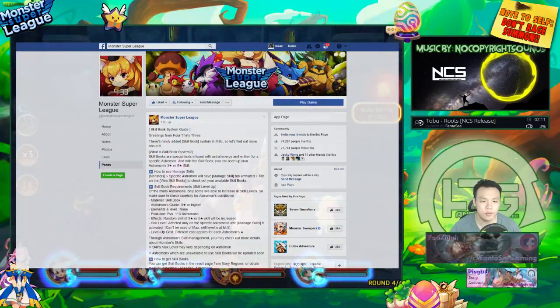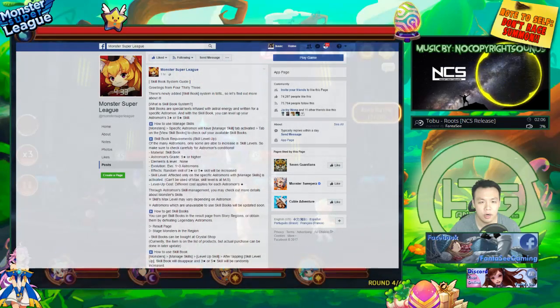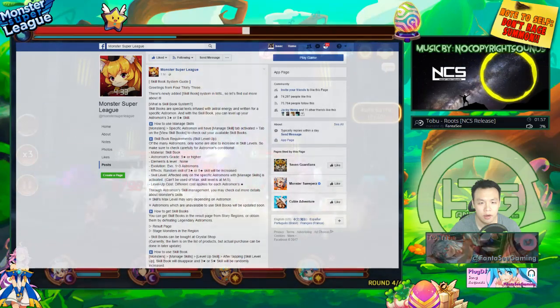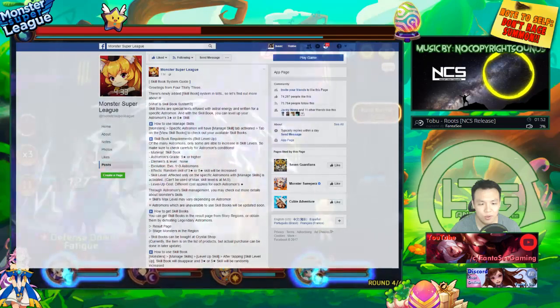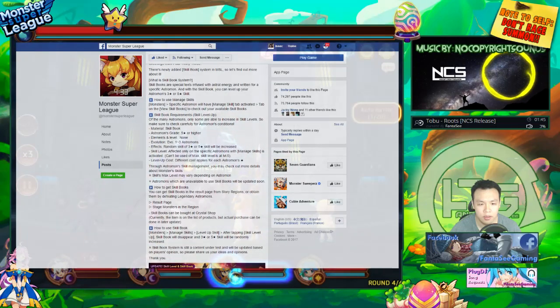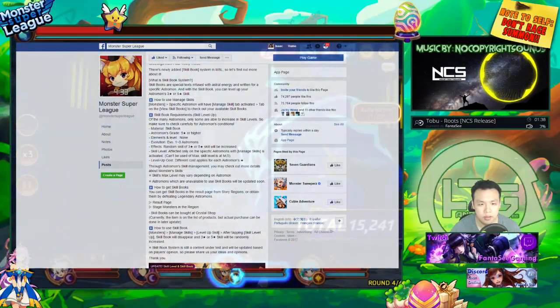So first things first, we're going to go through the skill book system. Skill books are basically new items that are going to be coming out and they are from random drops. You can get them in Tower of Chaos, from doing any sort of content, story regions, defeating Legendary Astromon, and they can also be bought in the Crystal Shop.